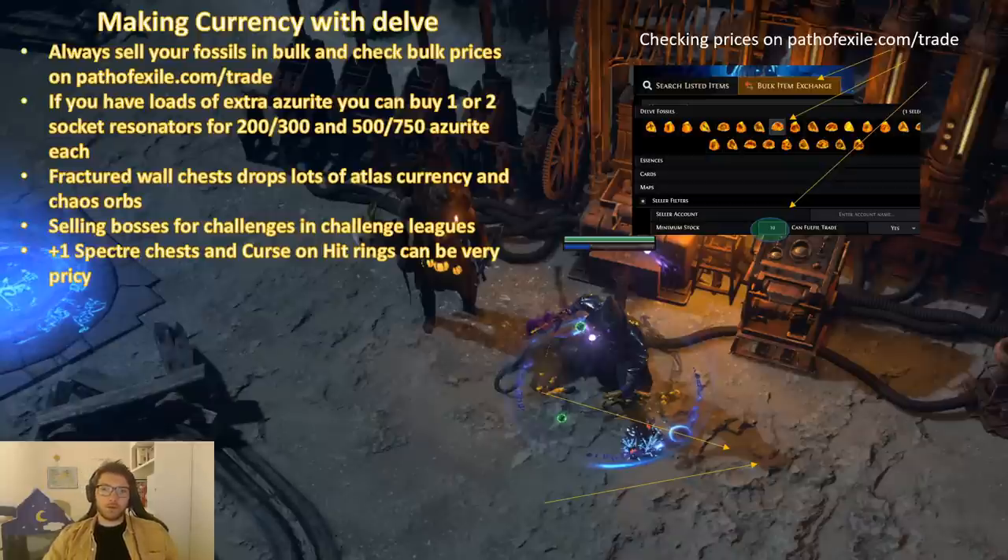When you go into pathofexile.com/trade, you can click on the bulk item exchange and look at people's stock. You can set a minimum of 10 so you don't compare prices with people that don't have many fossils, because those listings are usually cheaper — and it's just not useful. So searching this way and going down to the first seller with at least 10 was 150 chaos in this league. Usually they will be more expensive, but because it's so easy to craft and harvest right now prices are lower.